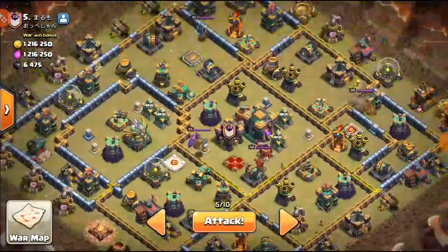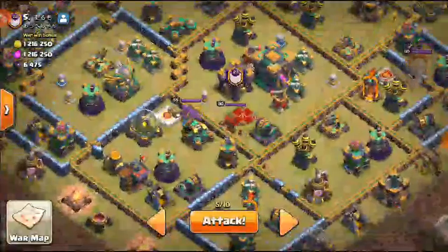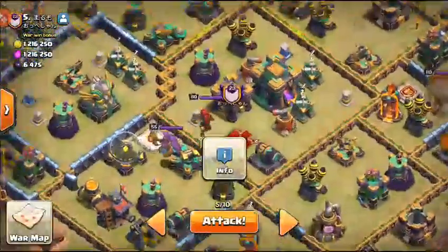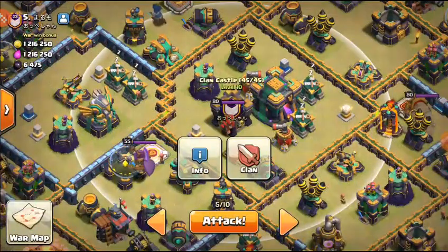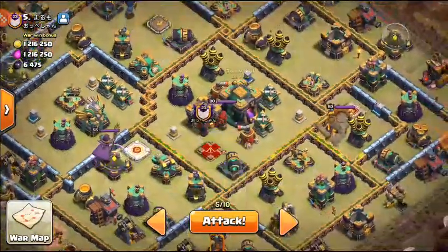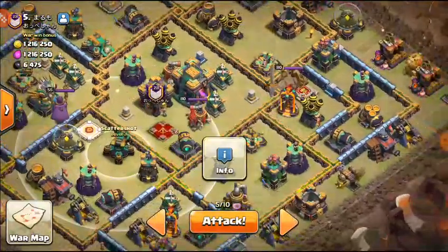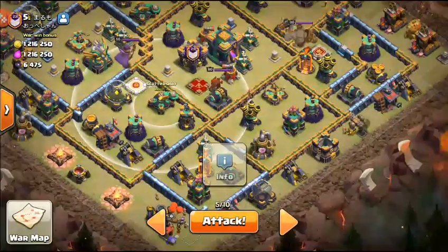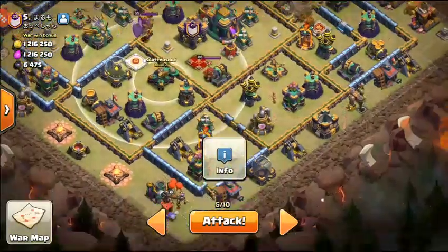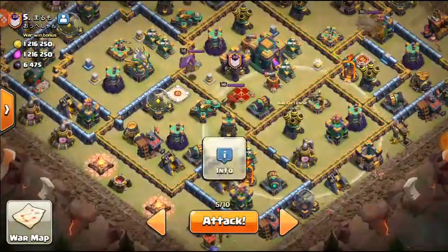I decided to use a Houdini lalo — or blizzard lalo, blizzard lalo sounds better. We will be dropping our blimp in here, right on top, to take out as much as possible: the Town Hall, the Clan Castle — basically get those two main objectives. The Queen scatter and anything else will be extra value.